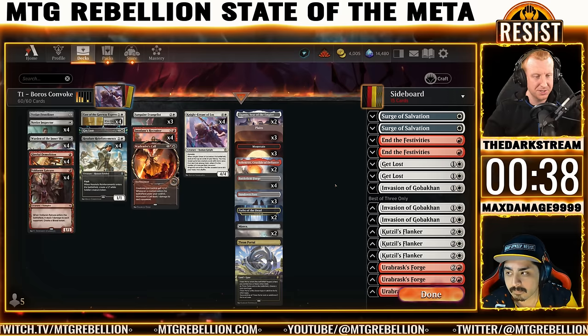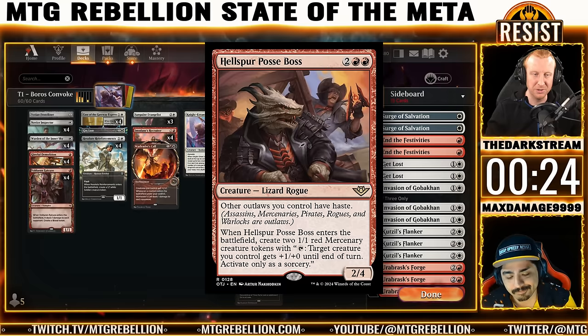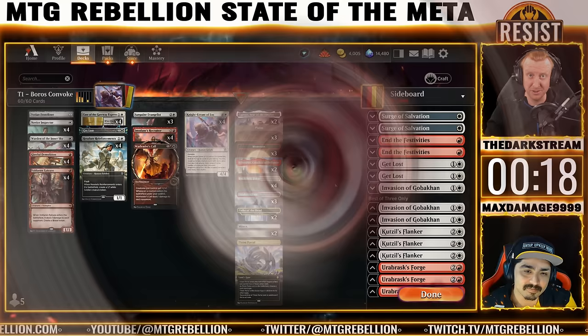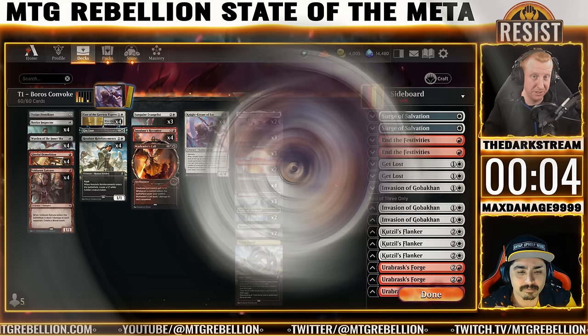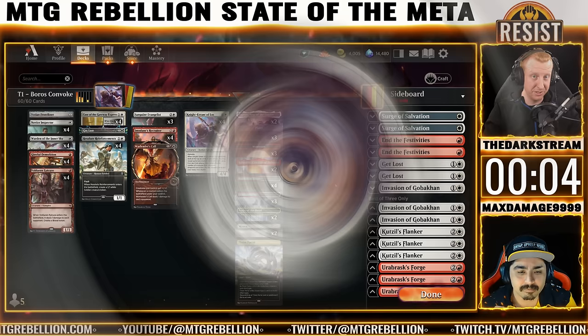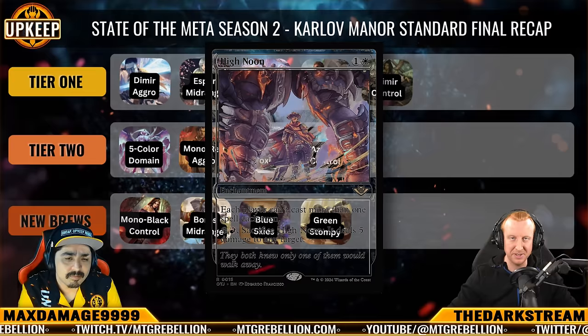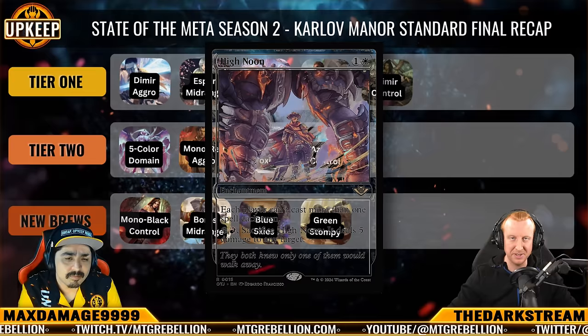Let's focus on the deck's future with Thunder Junction. Hellspur Posse Boss is an army-in-a-can, which is what Convoke likes — though it's almost certainly worse than Sanguine Evangelist, haste might make up for it against control. Stingerback Terror can be searched up with Knight-Errant of Eos and plotted early to be an absolute nightmare with Recruiter of the Guard — I think this card is about to get a starting position. High Noon is another effective method to check Temur Ramp or slam the door after an explosive start. You could explode onto the board, slam High Noon on turn 3, and push right through because they need Wrath effects or they're wrecked.